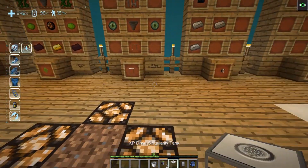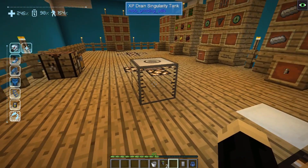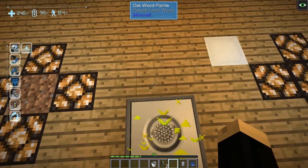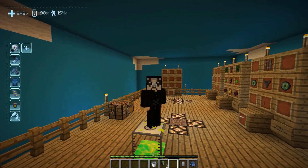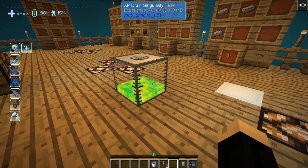Let's show how these work. I'll start with the XP singularity tank — you just set it down, and if you stand on top of it you can watch your experience go down. The experience is transferring from me into the tank beneath me. You can see the XP just filling up inside of the tank that I'm standing on.